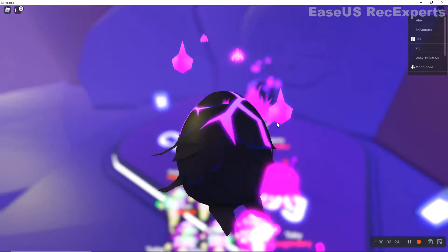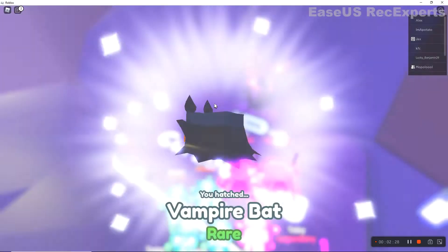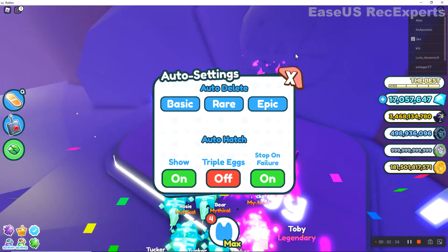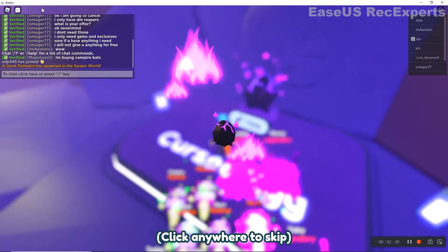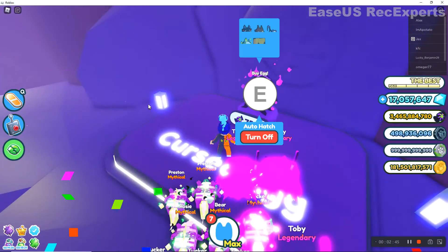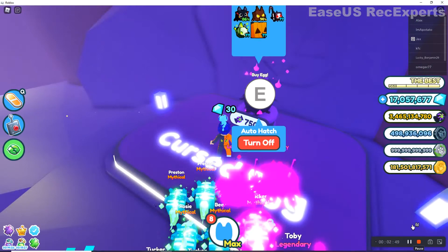Let me see what I'm hatching. I'm deleting epics, rares, and basics. There are no basics in this egg, so basics are pointless to auto-delete. I'll skip to when I get a ghoul horse — see you guys in a bit.